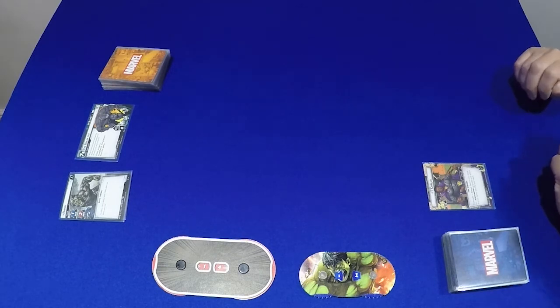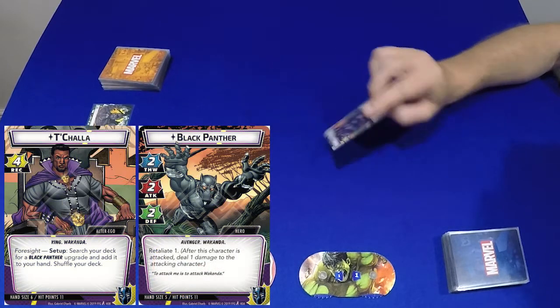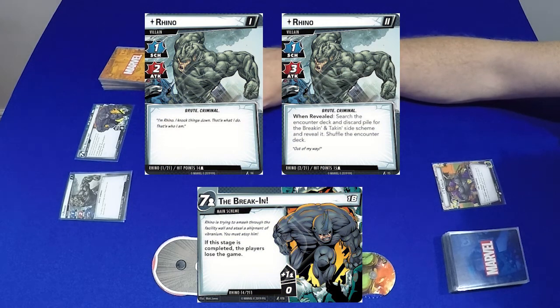Hi and welcome to the latest episode of Corset Capers. My name is Barry and today I am playing T'Challa, Black Panther, and I am playing against Rhino 1 and 2. We've got the Breaking scenario and Bomb Scare and Stand cards in the encounter deck.